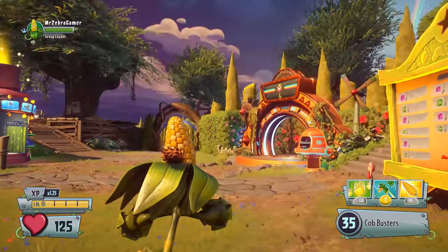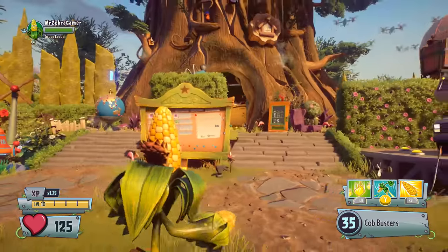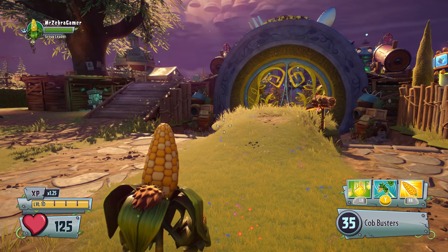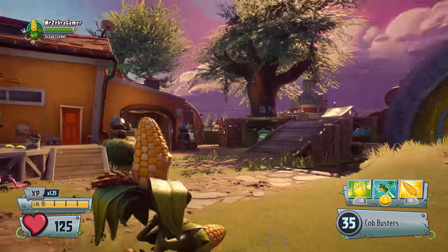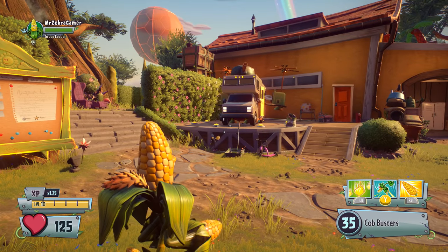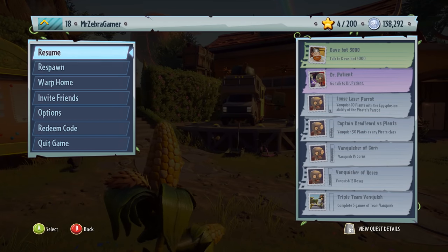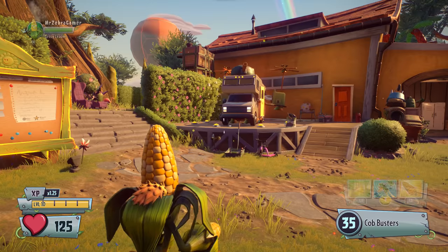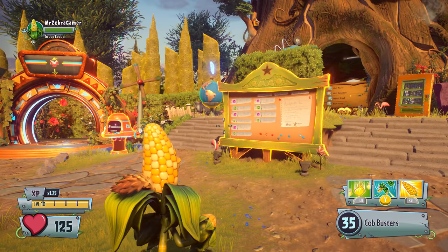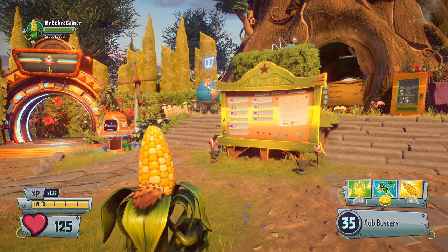Welcome back to Plants vs. Zombies Garden Warfare 2. Today we have a tips and tricks video — the first time I've ever done something like this. If you enjoy it, let me know in the comments. We're going to be talking about tips and tricks on how to expand your rank and get a higher ranking. I've had the game less than 24 hours and I'm already ranked 18 with my first level 10. We'll cover leveling up characters faster, getting a higher ranking, and prestiging.